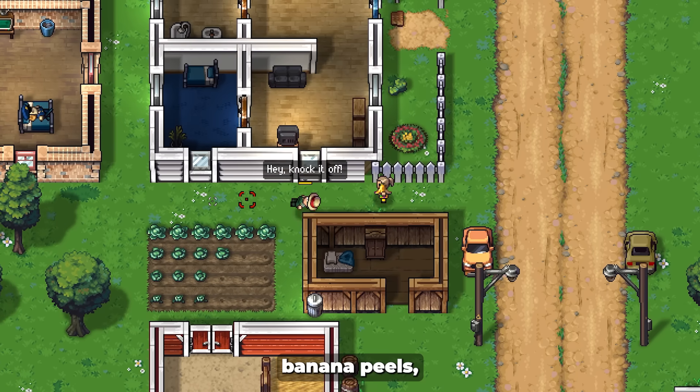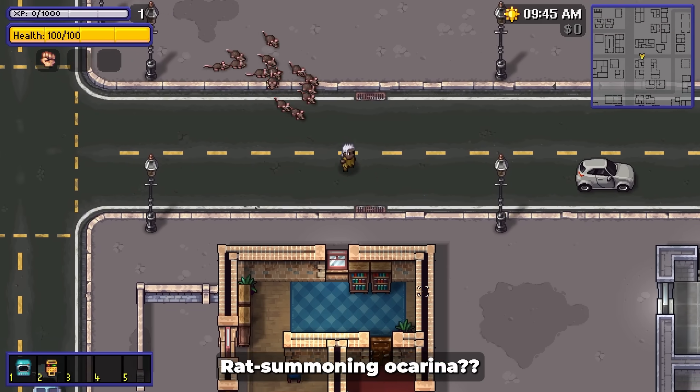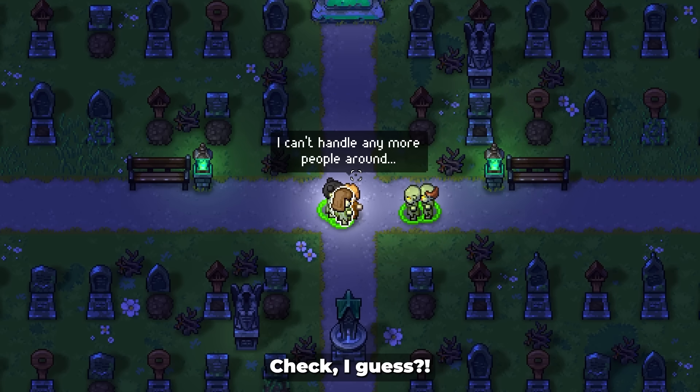Boomboxes! Banana peels! Rat summoning oak arena? Necronomicon? Check, I guess!